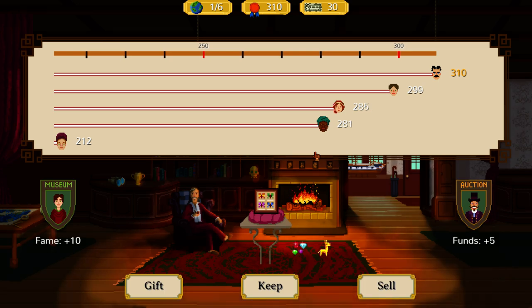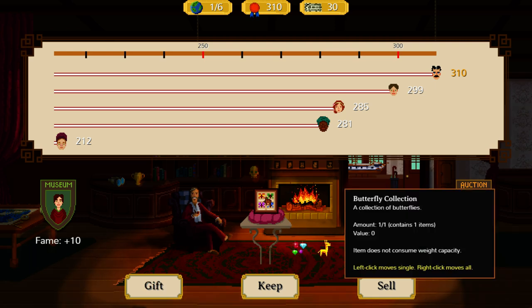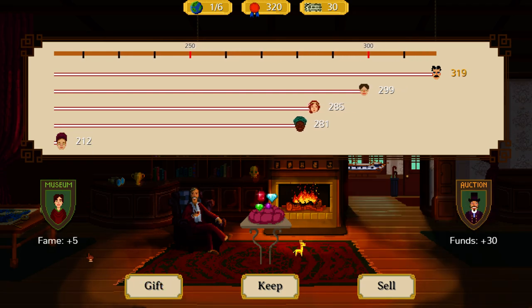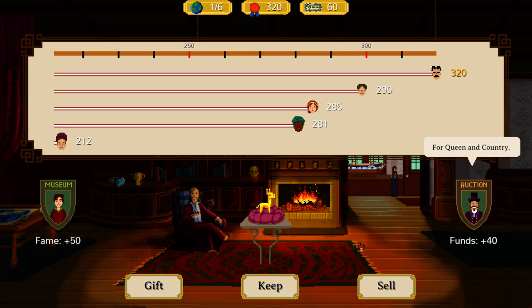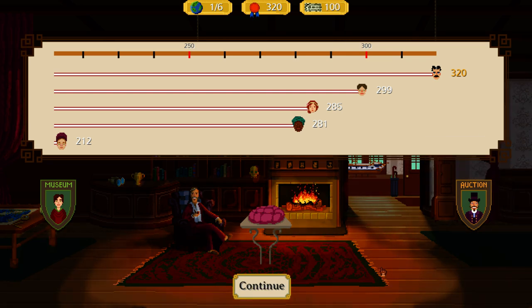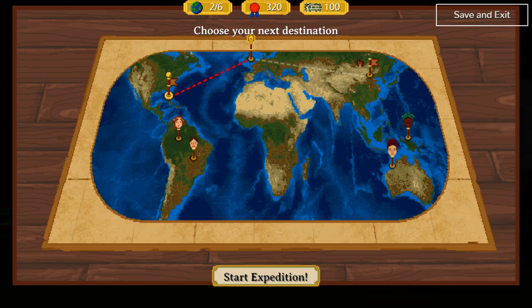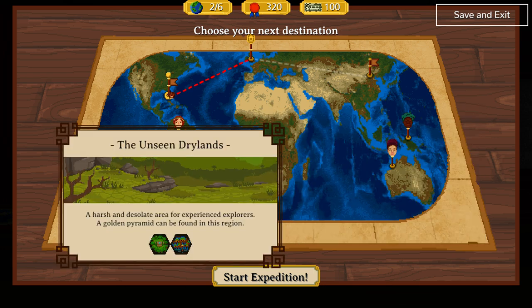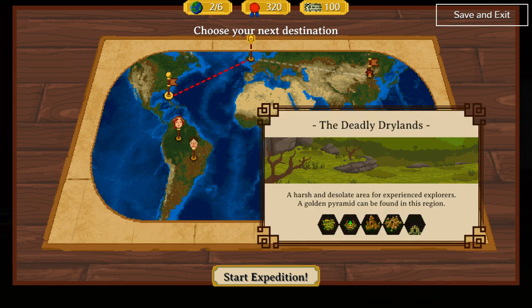It looks like we narrowly won on fame there. We get to take all the treasures we found and either gift them to a museum in exchange for fame — which is victory points — or sell them at auction for funds. We use funds to buy gear for the next expedition. I think we're going to sell most of these. I would have loved to claim more victory points, but the fact is we need supplies. Now we have a choice: the Deadly Drylands or the Unseen Drylands. This one has more icons on it, so let's go here.